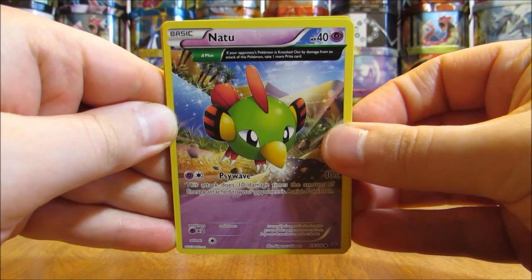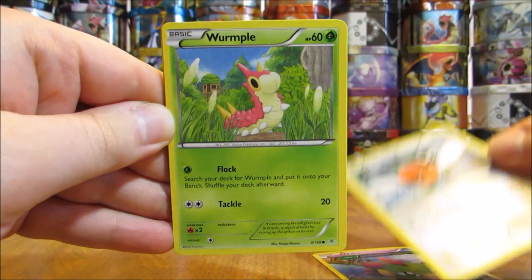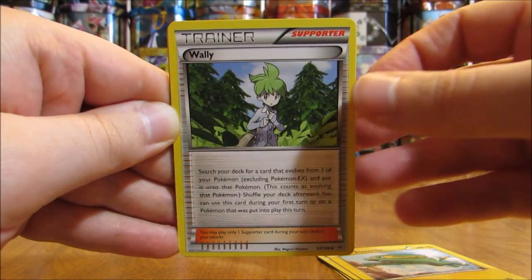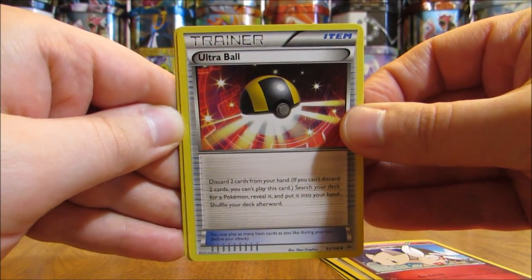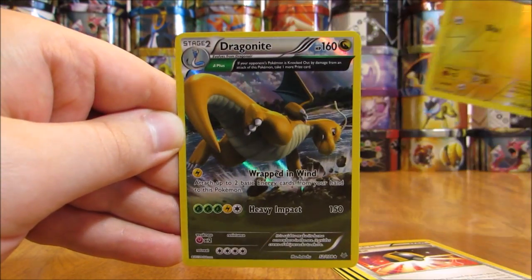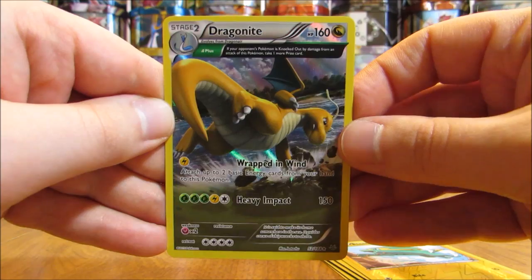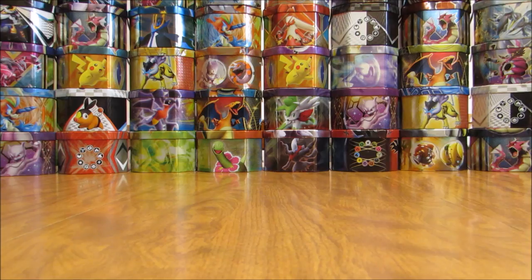The pack starts off with a Natu, there is a Fletchling, followed by Wurmple, there is a Talo, Electric, Wall-E Trainer, Togetic, Ultra Ball Trainer, Reverse Holo of an Electric — common rarity. And the rare in the pack is a Dragonite. That's a great looking Holofoil Ancient Trait Dragonite, pretty cool looking card. I'll set that aside — hopefully I have more cards to summarize at the end of this tin opening.